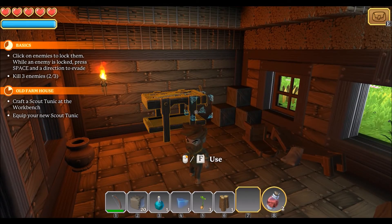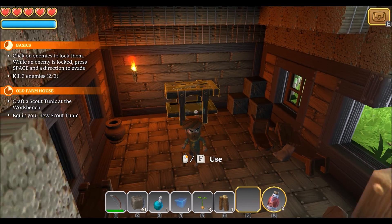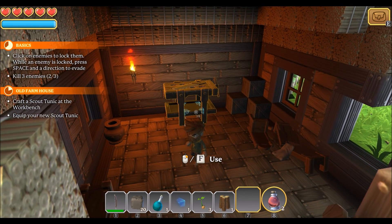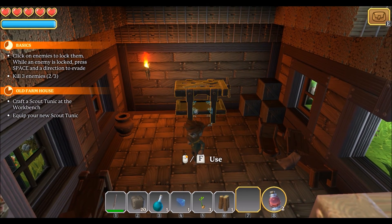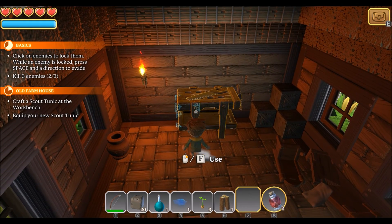What am I wearing? I'm barefoot. Barefoot? I'm supposed to be a knight — a knight can't be caught wandering around barefoot. Craft a scout tunic at the workbench. Equip your new scout tunic.